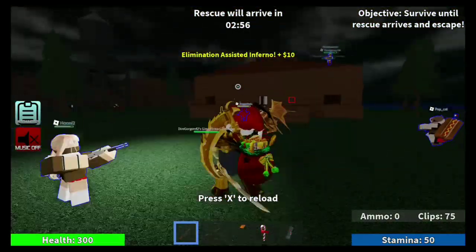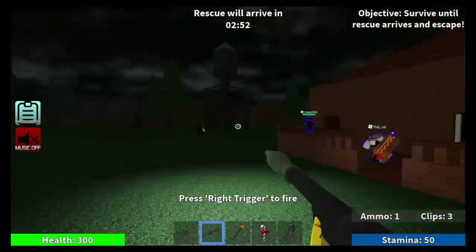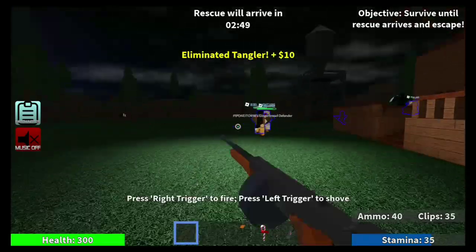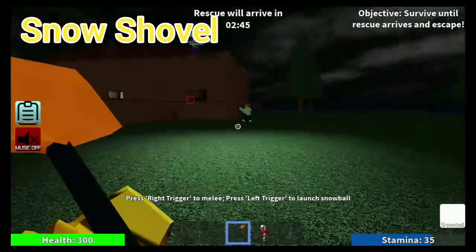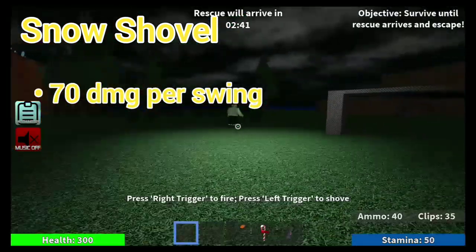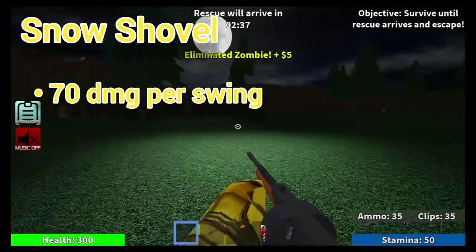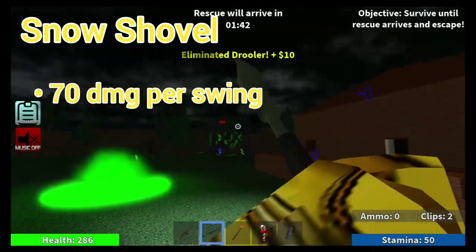I was always wondering if I'd ever get this weapon again because it was such a limited item back in 2019, making it one of the rarest weapons. Now it's not as rare. The basic attack deals 70 damage per swing, and that's about it from the basic attack. But the ability — and I say that with air quotes — is where things get interesting.